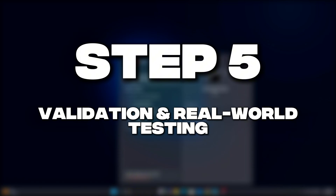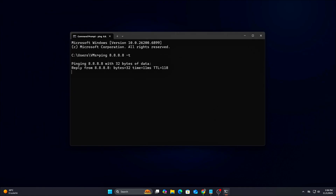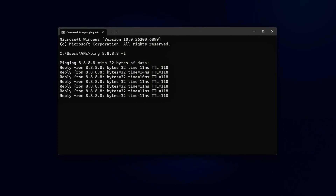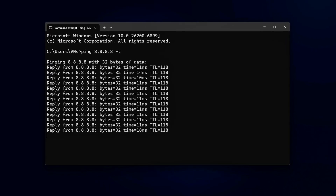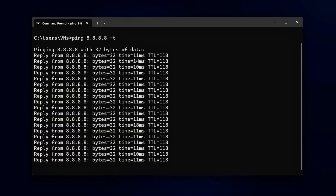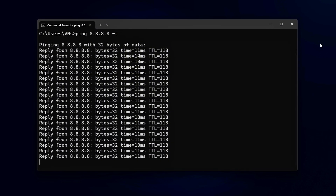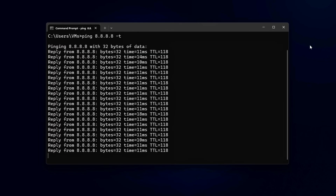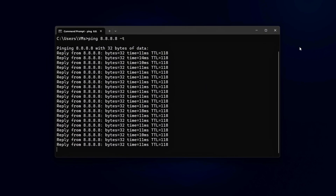Step 5: Validation and Real-World Testing. Now let's see if it worked. Open CMD again and run: ping 8.8.8.8 -t. Start a YouTube video in the background or a Steam download. Before optimization, your ping might spike by 100 to 200 milliseconds. After, it should only jump by 5 to 10 milliseconds max. Test again at waveform.com buffer bloat test — you should see an A or A+ grade. In-game, you'll notice consistent hit reg, lower input delay, and smoother packet timing, even during background activity.